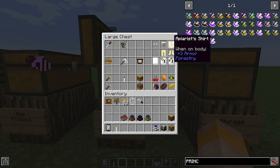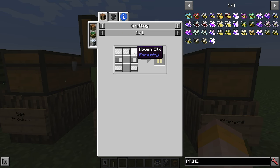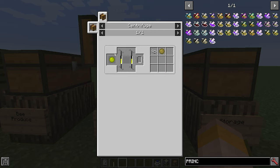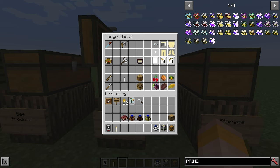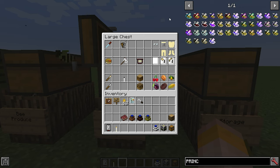The Apiarist's hat, shirt, shoes and pants is an armour set that is really useful. These are made with woven silk. Woven silk is made by putting silk wisps in a carpenter with water, and silk wisps are made from silky propolis in a centrifuge at a 60% chance rate. The Apiarist's clothes are really useful because they protect against the harmful effects of some bees — like the fiendish bee or demonic bee — which will actually hurt you if you go near them. The armour will protect you from any negative effects.